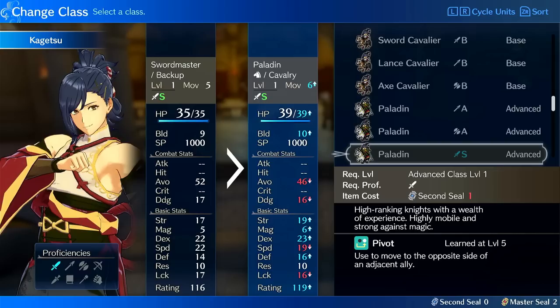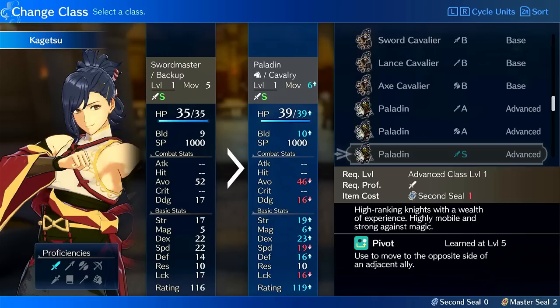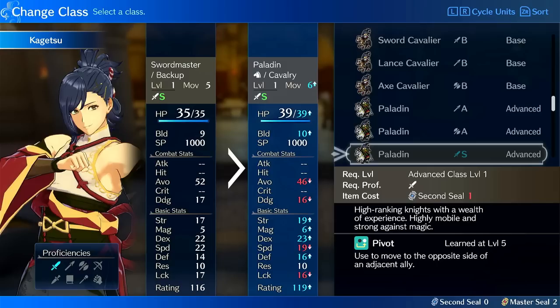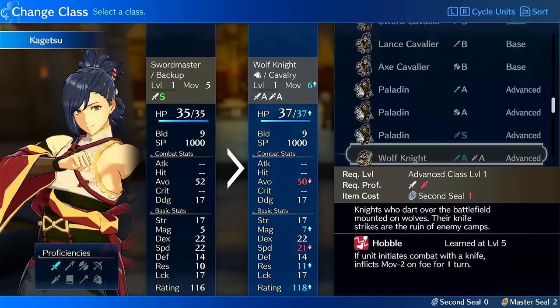Paladin — he could run Paladin and it would be decent. I don't think it's his best option but it's a solid option. The growths are kind of medium across the board — it gives 15% strength, speed, HP, defense, and res growth. Paladin would be a good bruiser option for him if you want to have him dive in and fight things without worrying about flying weakness.